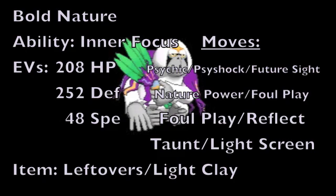For the second move, we're either running Nature Power for another STAB option — which is particularly useful because when it turns into Tri-Attack it has a chance to paralyze, freeze, or burn the opponent — or Foul Play to turn your opponent's attack against them. For the third move, Foul Play is again an option, but if you want the dual screening route, Reflect boosts your team's defense, and then for the fourth slot, Light Screen boosts your team's special defense for 5-8 turns depending on whether you use the Light Clay item. If you don't go the dual screening route, Taunt in the fourth slot is a very useful option to prevent opponents from using non-attacking moves.